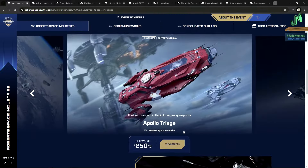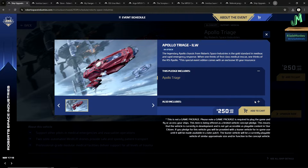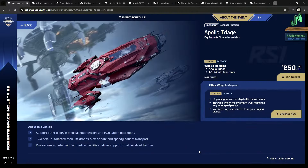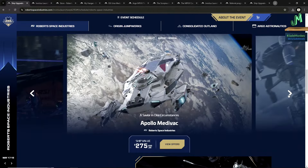The Apollo Triage is the variant at $250, also going for 120 months insurance. Two semi-automated Medi-Lift drones provide safe and speedy patient transport. Professional-grade modular medical facilities deliver support for all levels of trauma. This is still being worked on and will probably show up by end of the year. If you're going to do this in-game, you don't need to spend this money now. But if you're building out your fleet and you're part of a bigger org, this is going to be essential at some point.